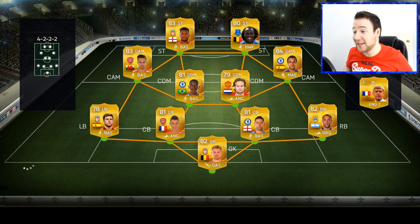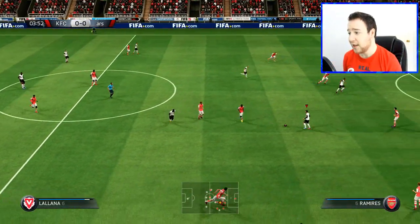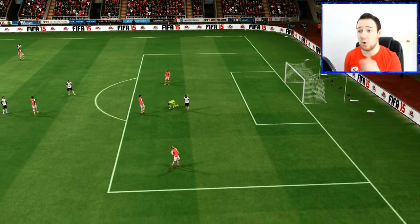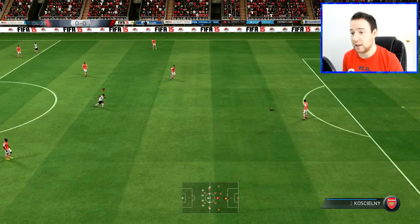So this is the squad we've come up against — a 4-2-2 BPL side. He's got Sturridge and Lukaku up front — it's a great team. Chiyote is right there in that position. We are through now — can we take it down? Good save from his goalkeeper and we're just offside. But that is what I mean — Chiyote wins it back quickly and then we can counter-attack.